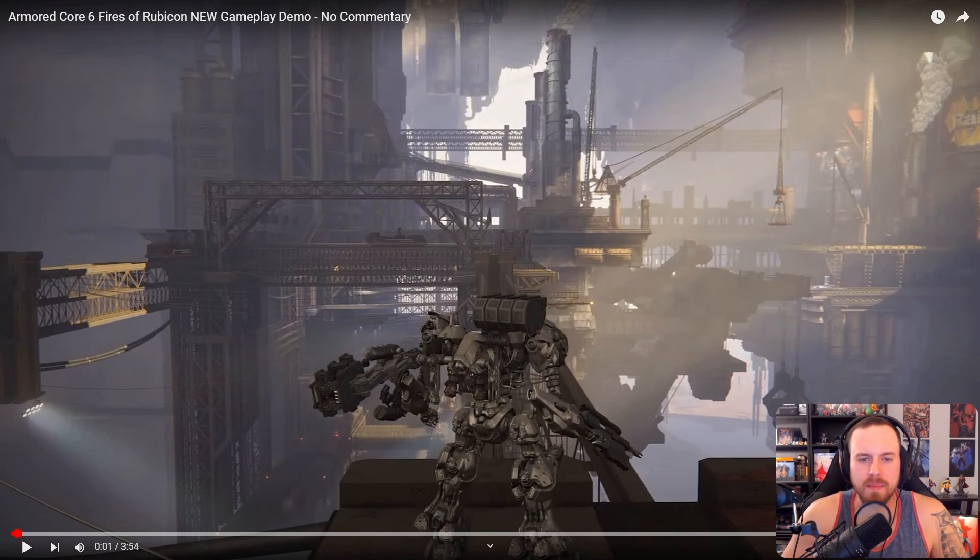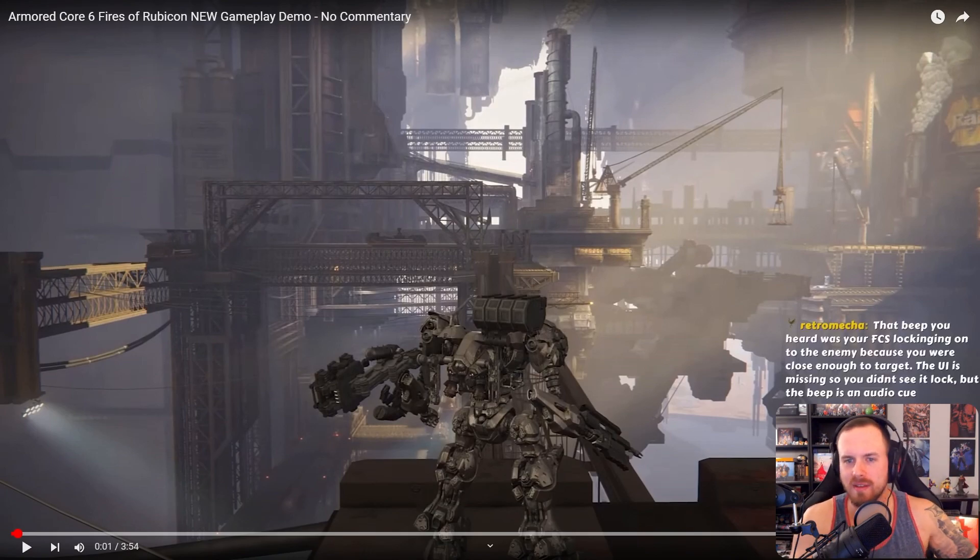We're seeing hard locks used on what we'll call MTs and a boss. I feel like in an AC fight that's not going to be as dramatic because you're going to be flying around and it'll be hard to stay on them. Someone pointed out: that beep you heard was your FCS locking onto the enemy because you were close enough to target — the UI is missing so you didn't see it lock, but the beep is an audio cue. That makes more sense.